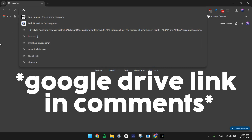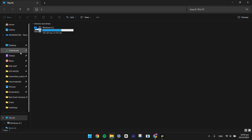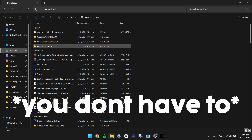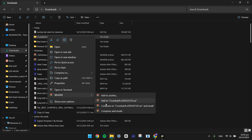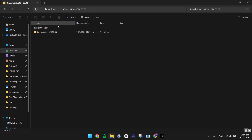So you guys want to go to the mega link down in the description. Once you've downloaded it, you're going to want to extract it, so you have like a file. You're going to do this with WinRAR, and then extract it, something like that. Open the one that's extracted.